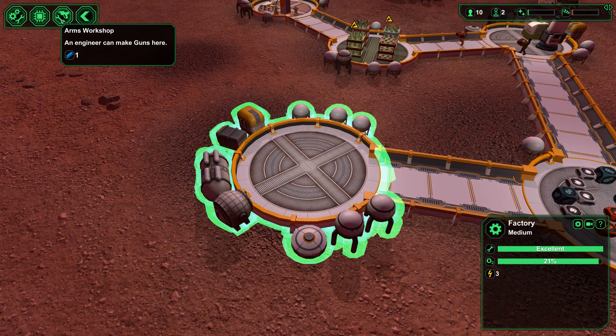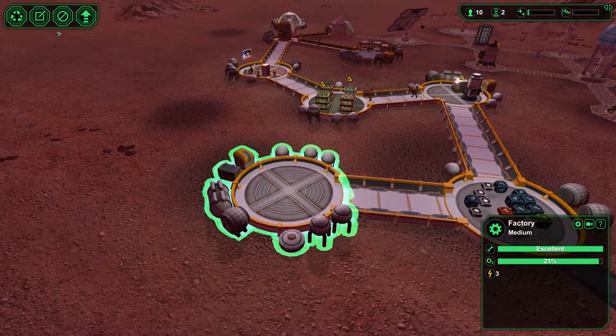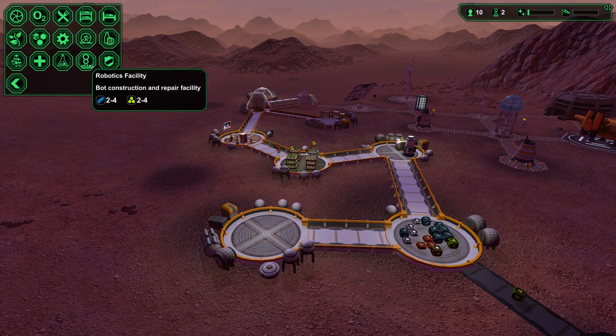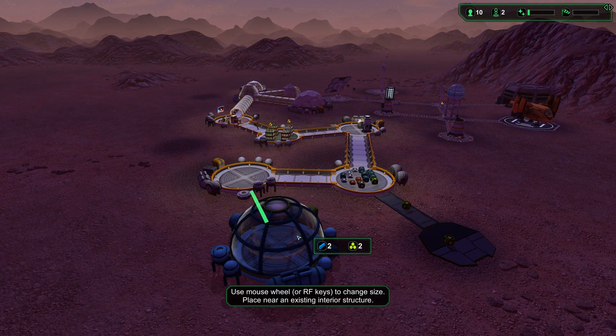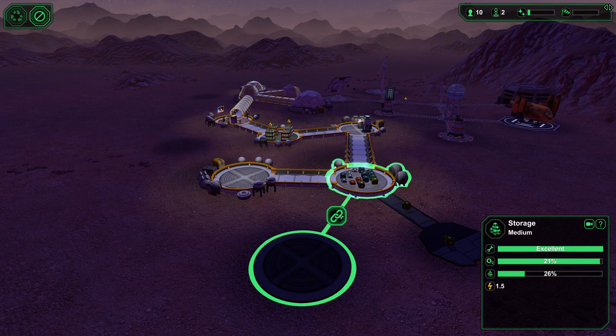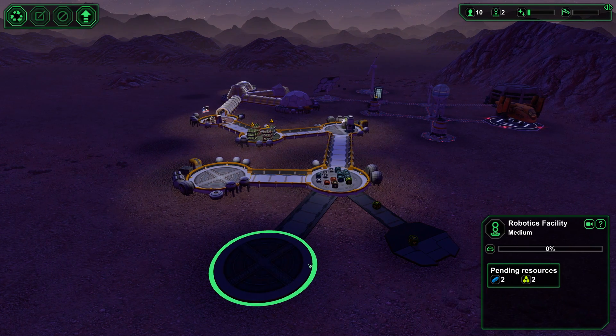Arms workshop — we can make guns here. I'm not going to do any of that just yet, because I want to see what this robot factory is all about. That would be super cool if I could make one of them. Connect it up over there — it's going to take two and two.